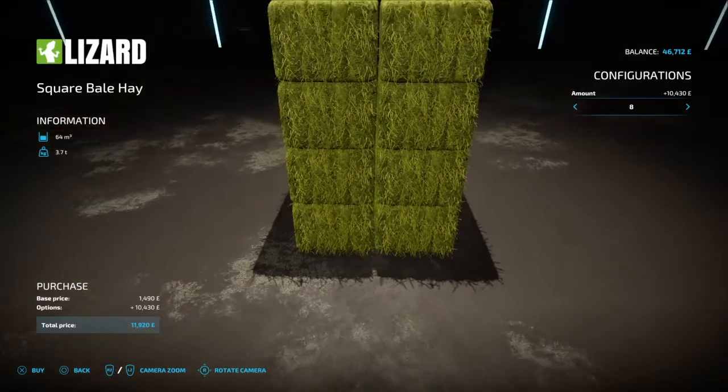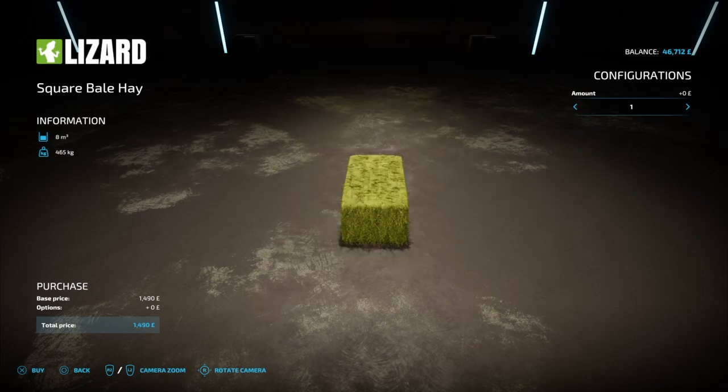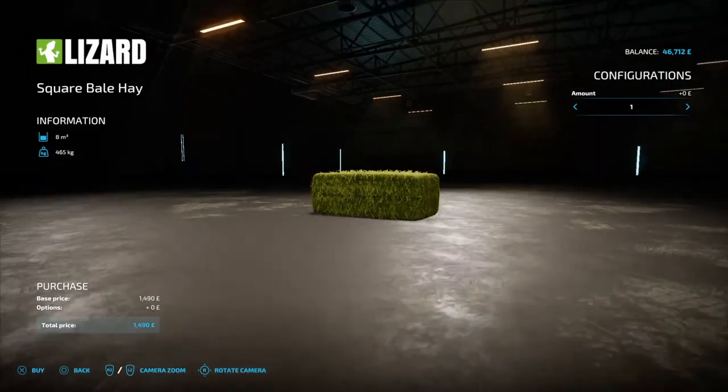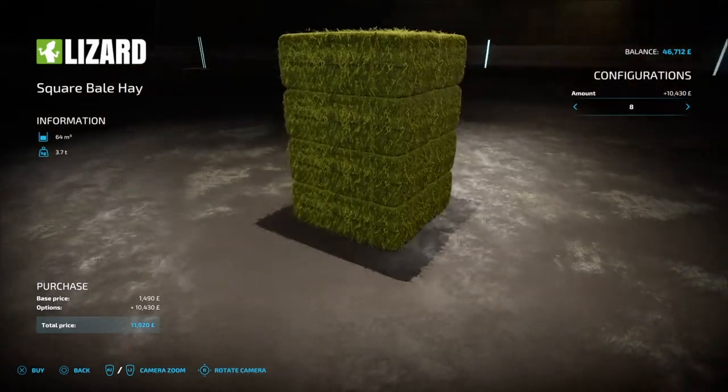Maybe get eight of them. One square bale of hay is 8,000 liters — so eight of them would be 64,000 liters. Wow, that's a lot.